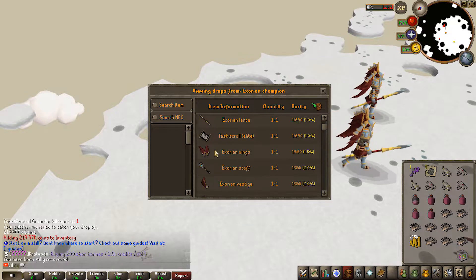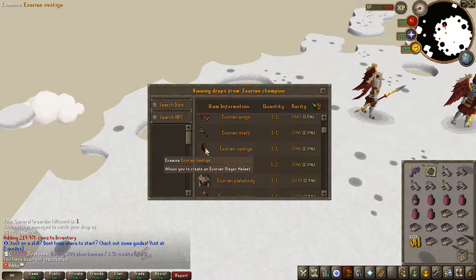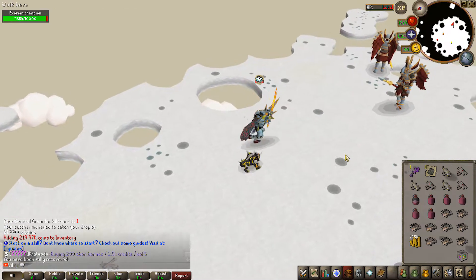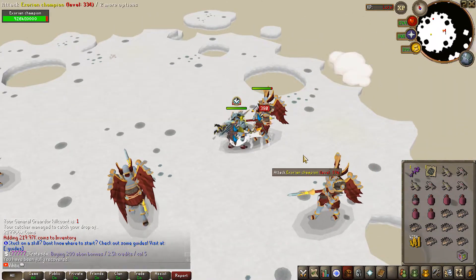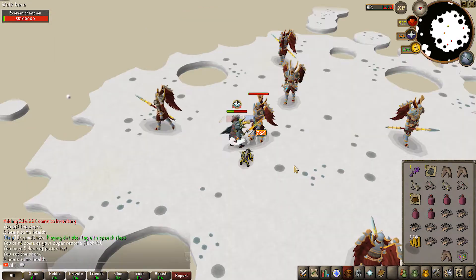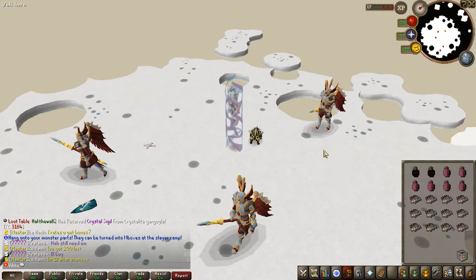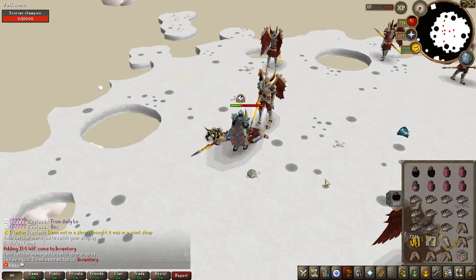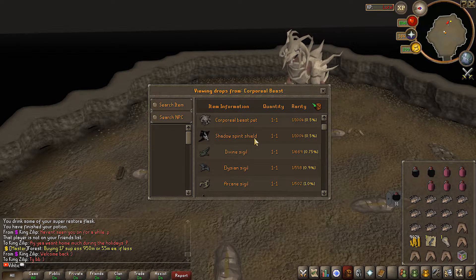Xorian Champion - we fought this guy a few times in the black market. He's got a lance, wing drops, and some other stuff. There's also the Xorian Slayer Helmet with some decent drop rates. Let's see how much health these guys have - I think I can just soul split them although I remember them doing quite a bit of damage when off prayer. They hit a little bit so it's probably worth using overloads for some extra defense when bossing.